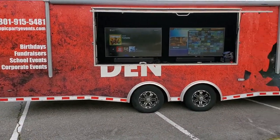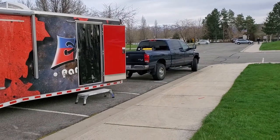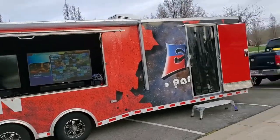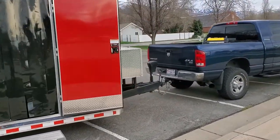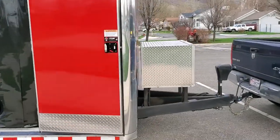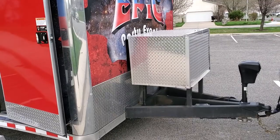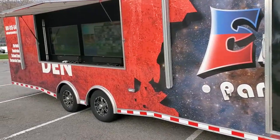Here it is. This is the outside of the mobile game den. You can see it's attached to a truck. I bring it right to your front door. Starting over here, we'll show you how it's powered. There's a generator right up front here in that metal box — you can hear it running.